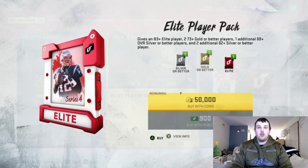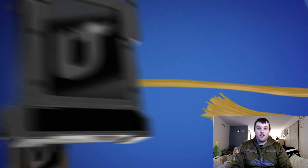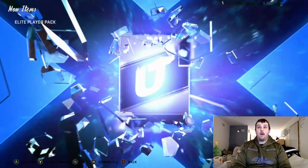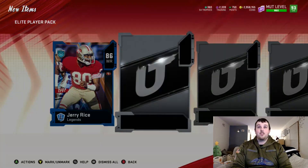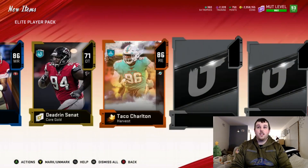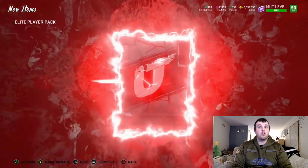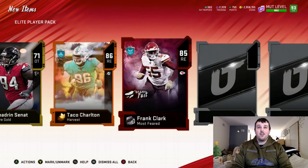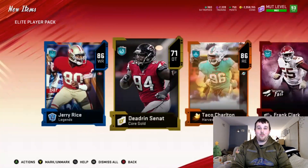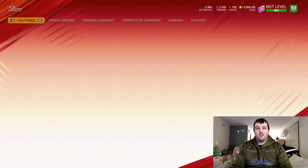Thank you EA for throwing us a bone, but we still want that Mark Andrews real bad for the Raven squad. Starting off the pack — 86 Jerry Rice. We get a Most Feared, a bigger Most Feared: 86 Taco Charlton. We get another Most Feared, a smaller one — 85 Frank Clark. I'll take that. Triple elite pack right there, once again. I feel like we made 50 grand off that pack.